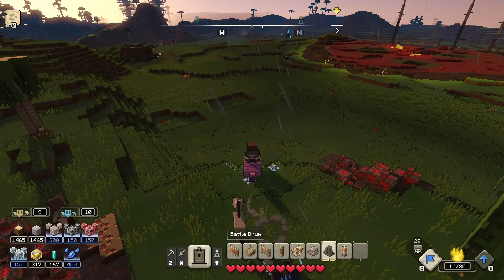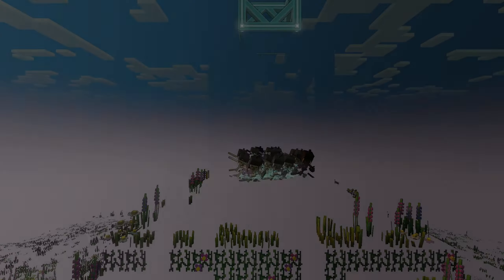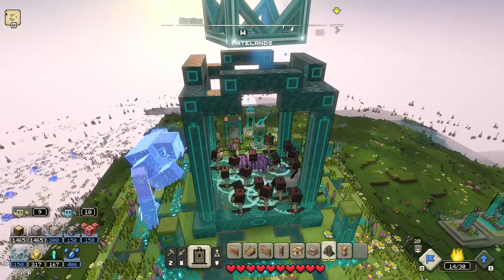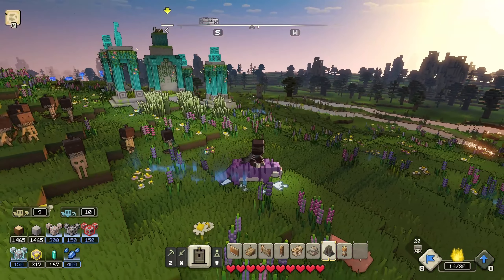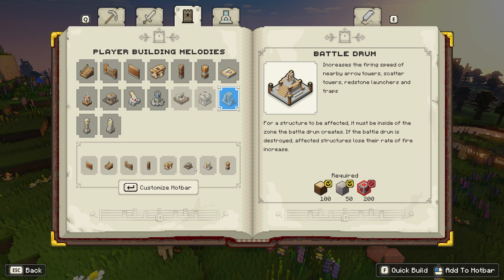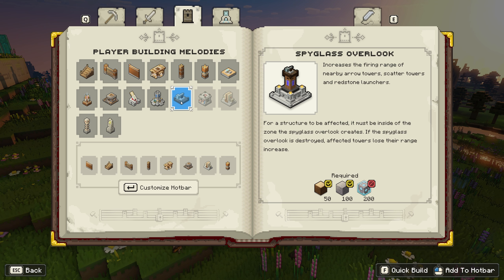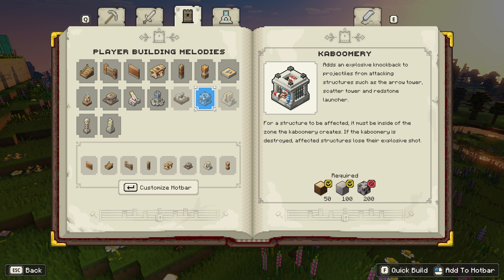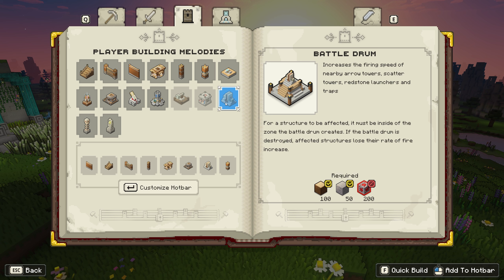Man! All right, well I guess we can go back — yeah, let's go back to the Well of Fate. Let's see if we can build anything. We've got a decent amount of Prismarine crystals — we got 167. So I think we can get an upgrade to coal or redstone, but I'm not sure which one I'd rather get right now. Let's actually look at the list. I know we had the Battle Drum. And where was that at? Spyglass Overlook — that's also pretty interesting, but we need the Diamond upgrade there. There's the Kaboomery — yeah, okay, so Kaboomery is the one for the coal upgrade. The Battle Drum is the one for the redstone upgrade. Battle Drum increases the firing speed of nearby Arrow Towers, Scatter Towers, Redstone Launchers, and Traps.